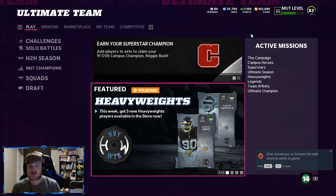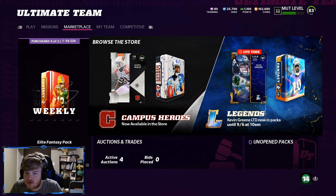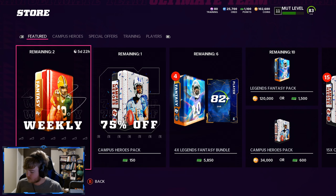What's up guys, welcome back to another video. Today we're back in the Madden 22 pack opening. It is Legend Saturday, but our coins are not looking too good. I have a little bit of points loaded up — we're gonna do some elite fantasy packs, some pro fantasy packs. There's an LTD legend in packs as well.